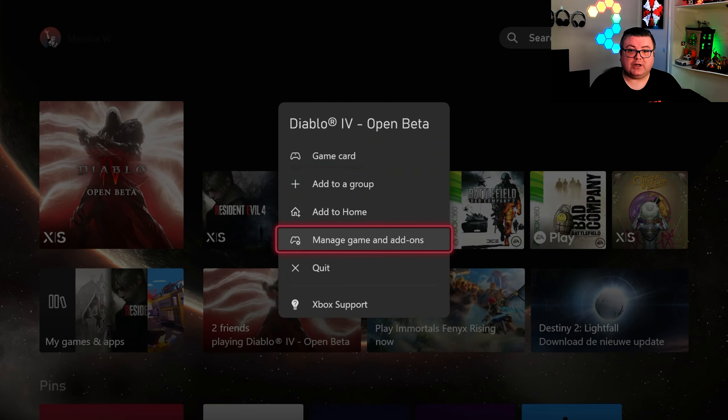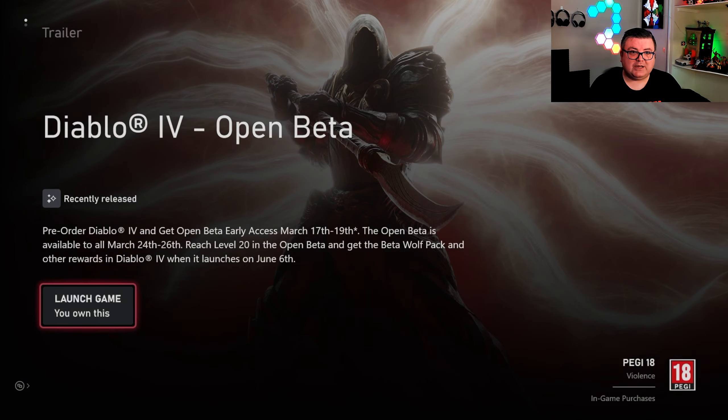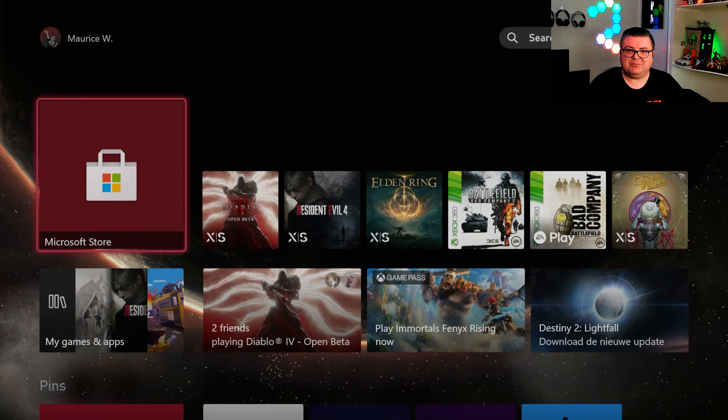Let's check it out. First of all, let's see how much data the beta is — 36.8 GB. Like I said, this beta is completely free. It's also fully optimized for new gen consoles, and pretty well actually.